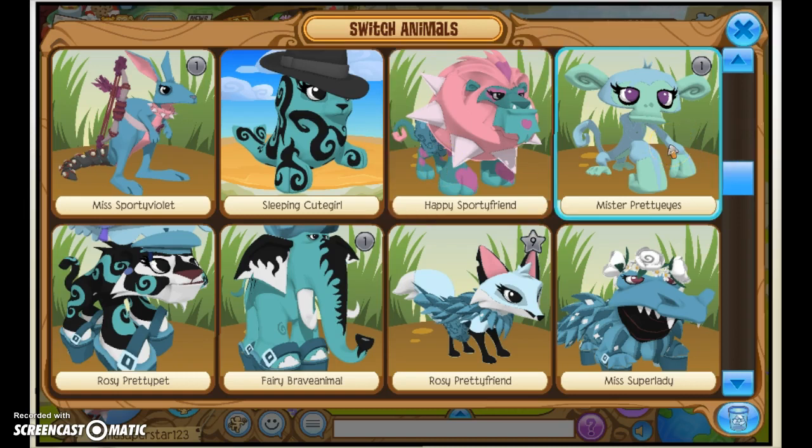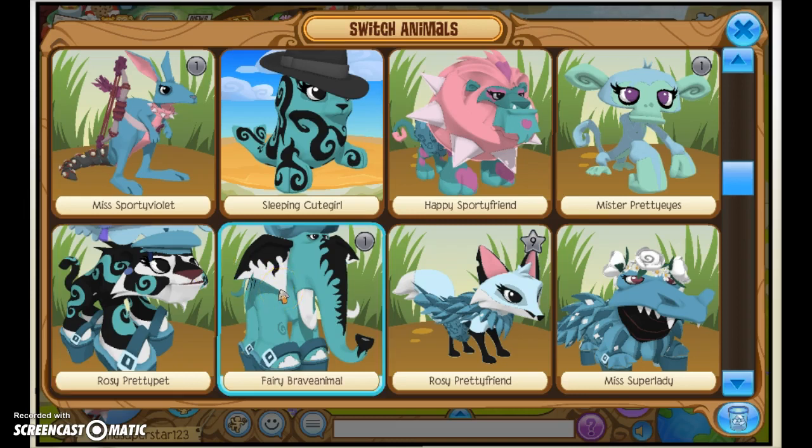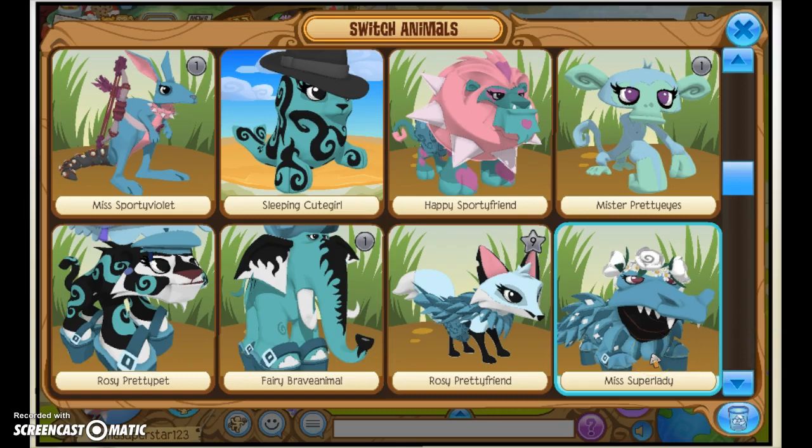There is my monkey — he has nothing on him. Then I have my little tiger, and he has a parasol umbrella, a beret, and some high heels. Then I have my elephant, and he just has an afro with some high heels on. Then I have my fox, and she is dressed up as a diva. Then I have my crocodile, and she is also dressed up as a diva.